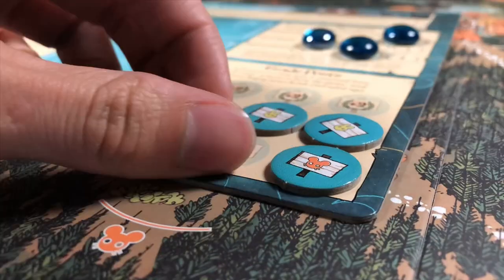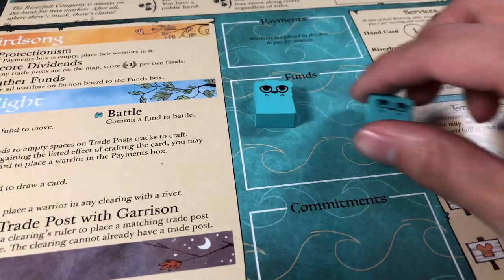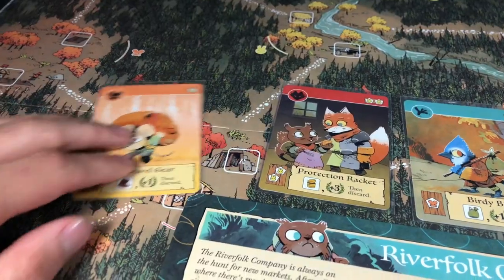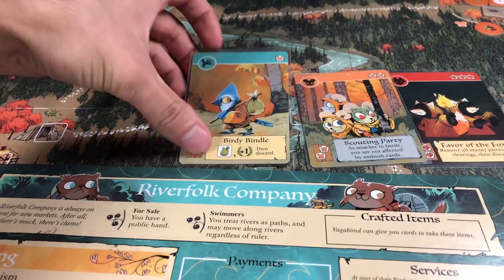Try to consistently be placing trade posts. You will be gaining points, and if your funds are cut in half when you don't have much, it won't affect your furry otters half as much. Your crafting ability is also better the more trade posts you get out — you can start consistently crafting tons of cards and gaining more otters.